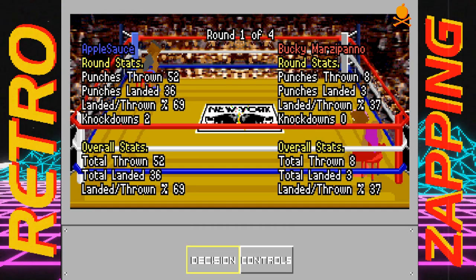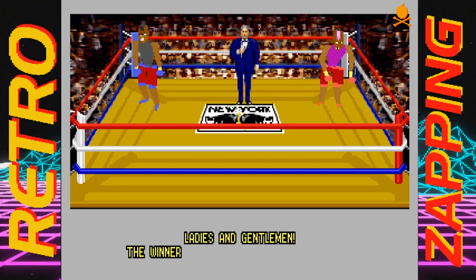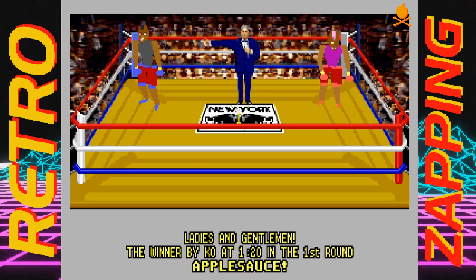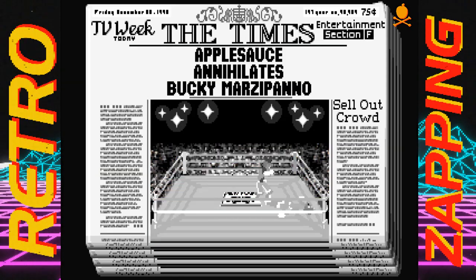And that is a fight in 4D Sports Boxing. You can see all the nice little statistics that you contributed to, and move on to the decision. This can be a knockout, technical knockout, or a points win or loss if you go the distance. Once you acknowledge victory or defeat, back to the kick-ass soundtrack and front page news — it's a sellout crowd for Applesauce annihilating Bucky Marzipano.